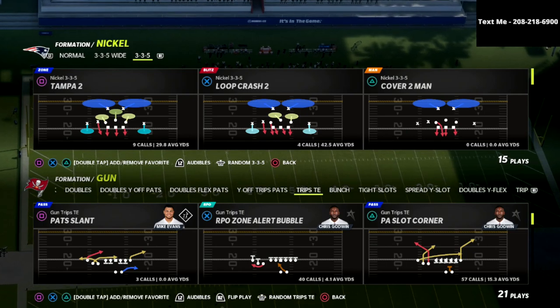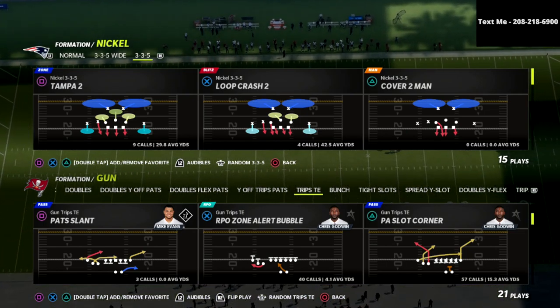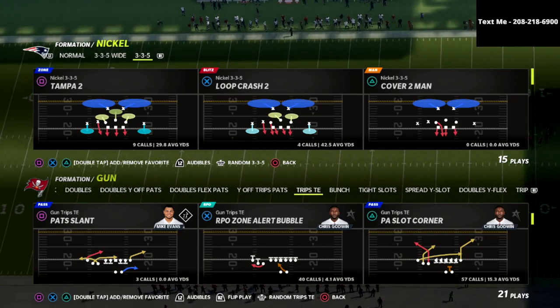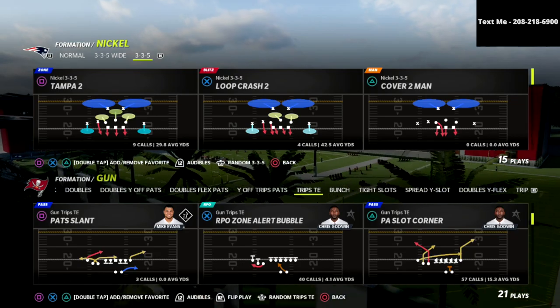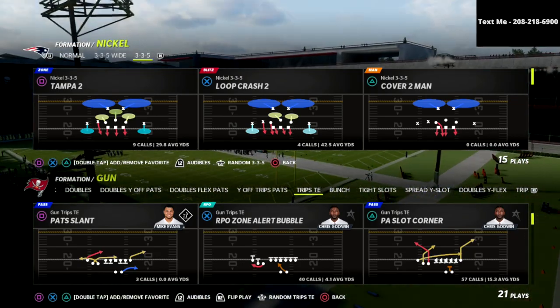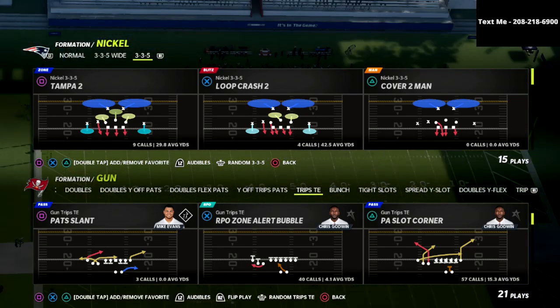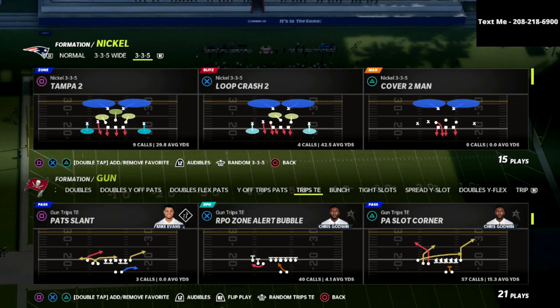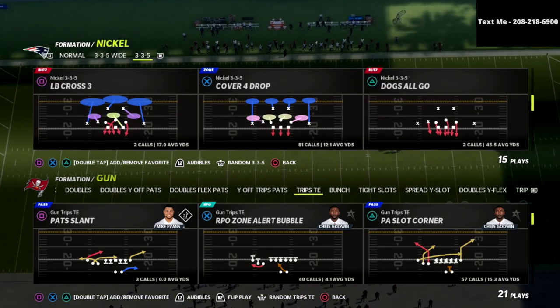We are talking today about the PA slot corner against match coverage. I think this is one of the best route combinations in the entire game because it not only beats match coverage but also beats pretty much every defense in the game. It's best utilized if your opponent is running a lot of match coverage, and even more so, we're going to be able to bomb cover four palms and cover six, which are two of my personal favorite match defenses.